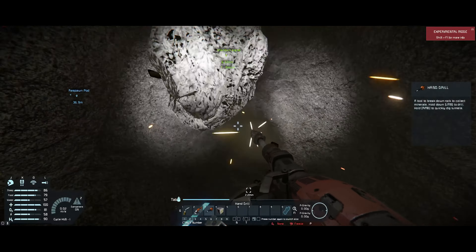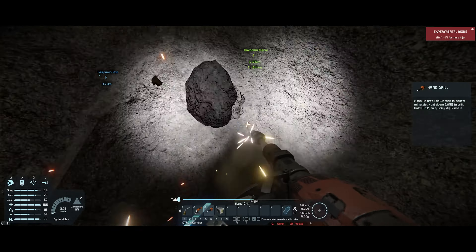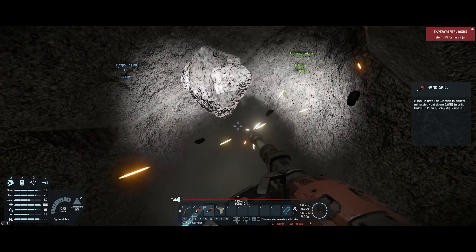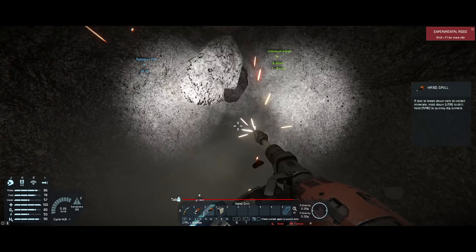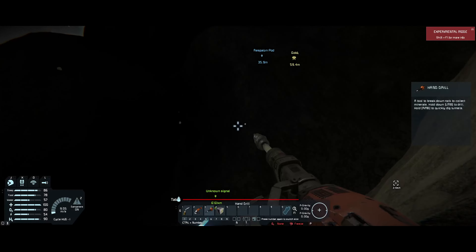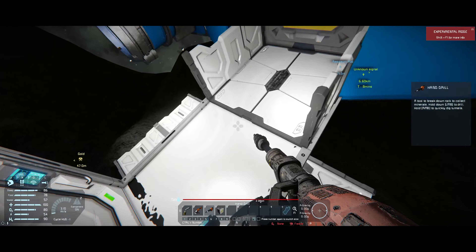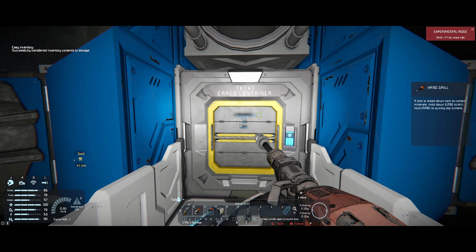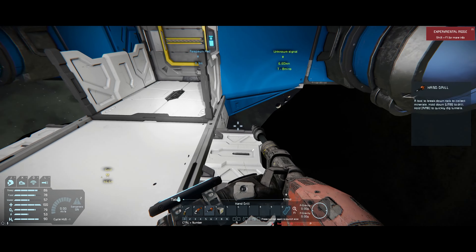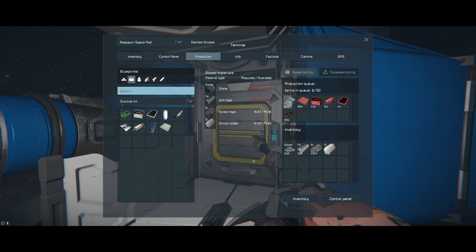I want all the asteroid rocks — give them to me, I need them all. I think once we get the assembler up, we'll definitely get the ore detector up. Then we'll do the assembler first because we have to — just the basic one. Then we'll put a drill on the ship, then the ore detector, because the drill will just let us get a ridiculous amount of resources faster.